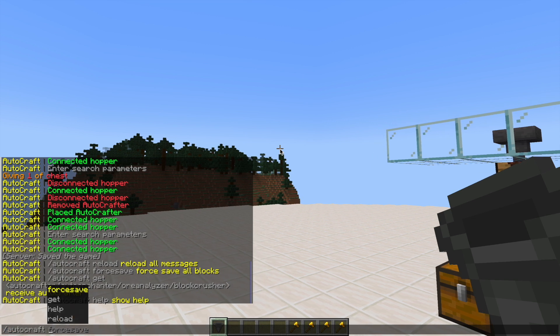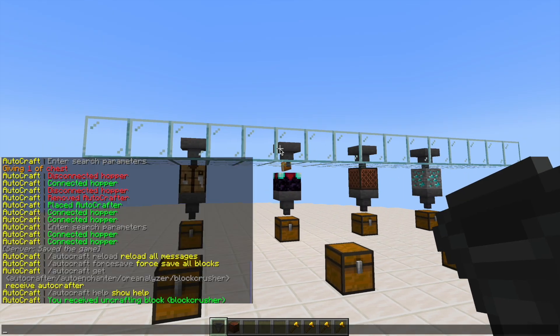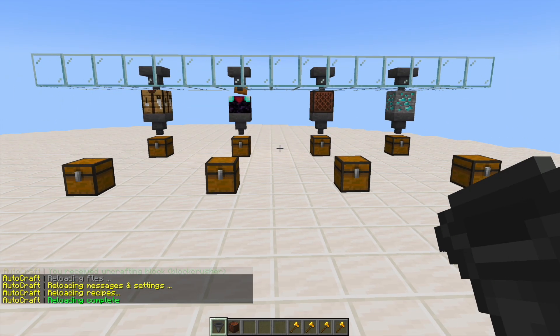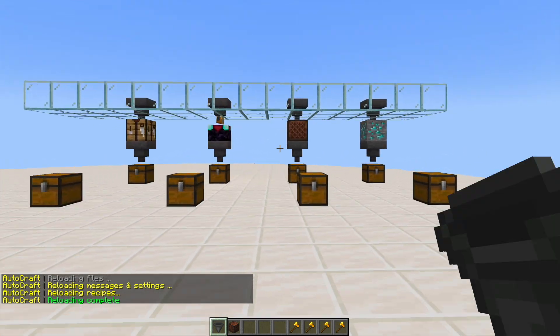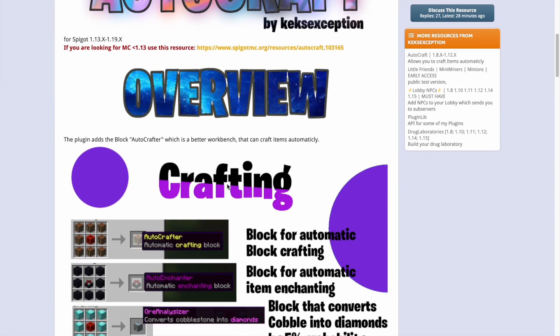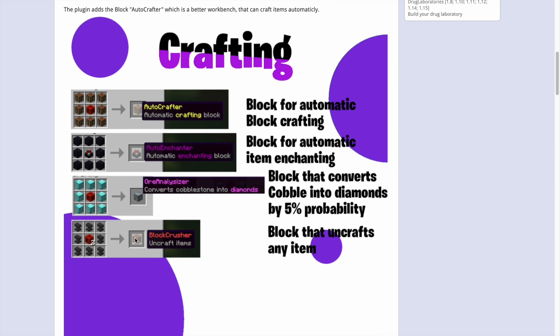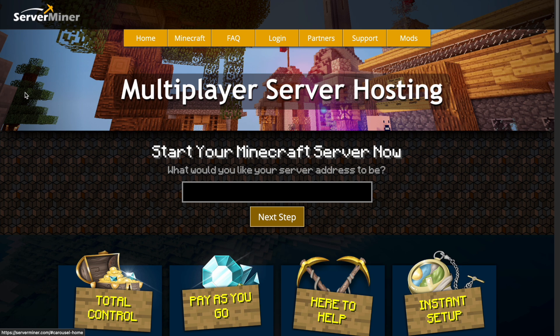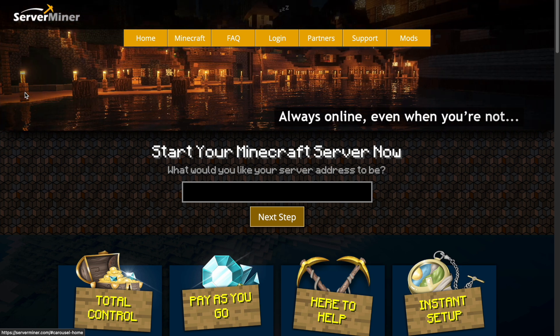There are only a few commands: do '/autocraft get' and then choose from the four blocks — that's a much easier way to get them if you don't want to craft them. You can also do '/autocraft reload' if you've changed anything in the config file. The plugin is on the Spigot page, updated from 1.13 to 1.19 — I was using 1.20 and it worked great. If you want to download it, head over to the Spigot page, and if you need a server to host it on, check out serverminer.com for the best and cheapest hosting around. That's it for me — subscribe, like, comment, and I'll see you next time.